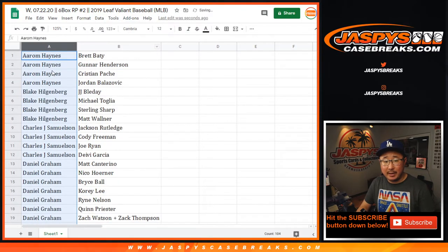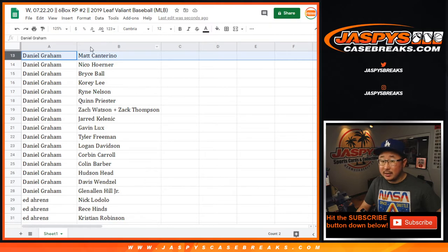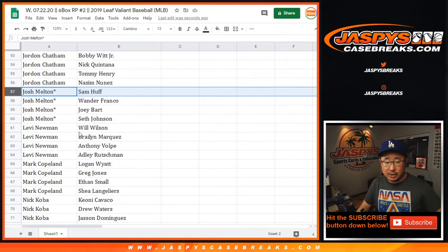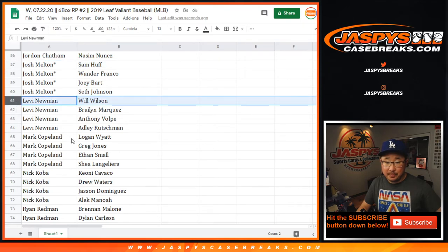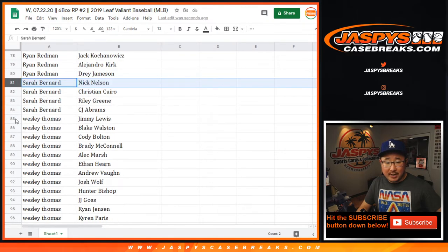Let's sort by column A. So Aaron, there are your players right there. Blake, John Samuelson, Daniel — he's got a bunch of players. Ed Ahrens, nice block of players there. Ellie, Enoch, Jamie, Jordan, Josh. Last Bond Mojo players right there. Wando Franco, Joey Bart. Levi, Mark, Nick, Ryan, Sarah, Wes.